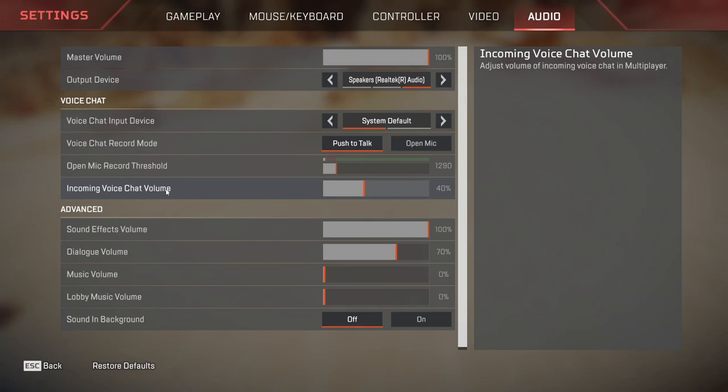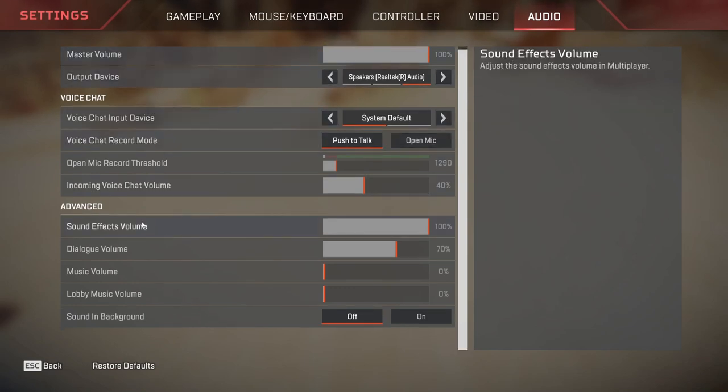This incoming voice chat sound must always be lower than your in-game sound. Because whenever someone is talking to you and you can't hear your footsteps, that is bad. So always have your incoming voice chat volume lower than your master volume — so even when you are having fun playing with friends, you will easily be able to hear any enemy that tries to sneak up on you. Sound effects volume: same as master volume, try to keep it as high as possible without hurting your ears, so you can hear footsteps more clearly and know the exact locations of enemies.